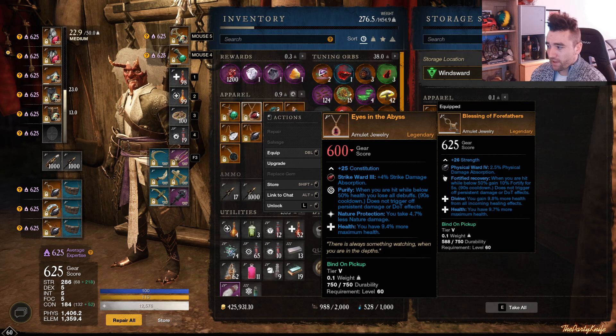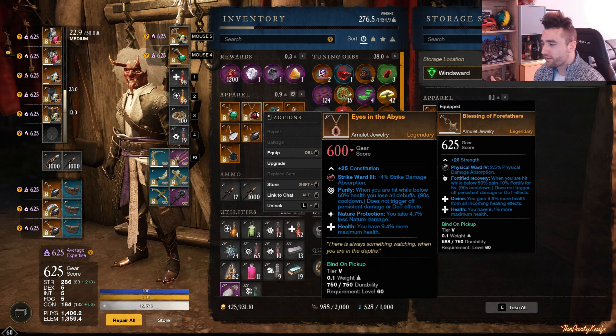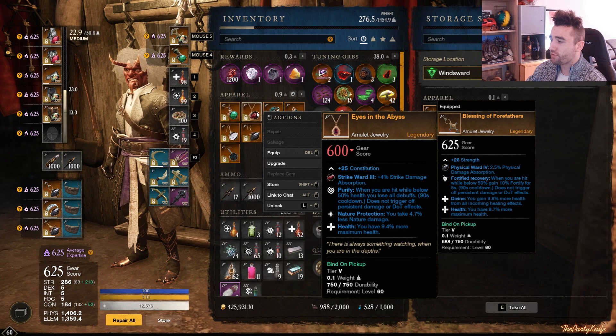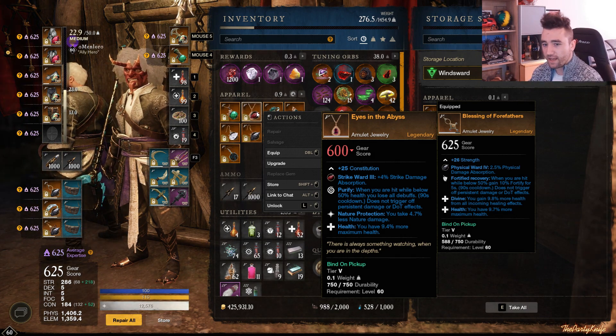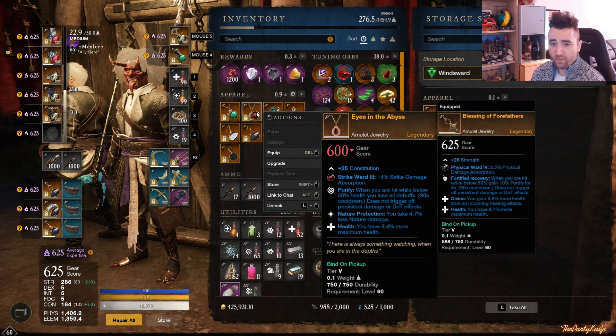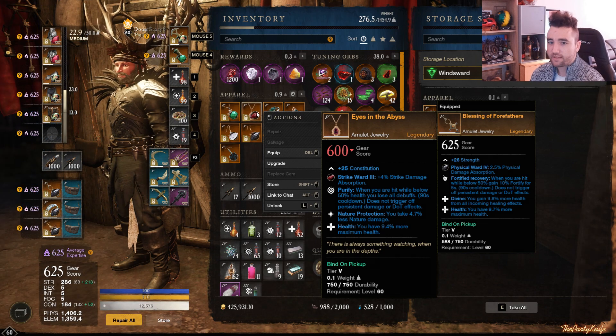Then we have the Eye in the Abyss — Health, Purify, and unfortunately Nature Protection. But since we're lacking in good Dex amulets, I thought I'd include it; I included it in the previous video as well. This drops from Leviathan in the Deep, which is the final big guy boss up in the Scorched Mines. Then we have another drop called the Diamond Heart, which also drops in the Scorched Mines but from all general minions. It has Divine, Purify, and Nature Protection — almost identical to Eye in the Abyss; both drop in the Mines.